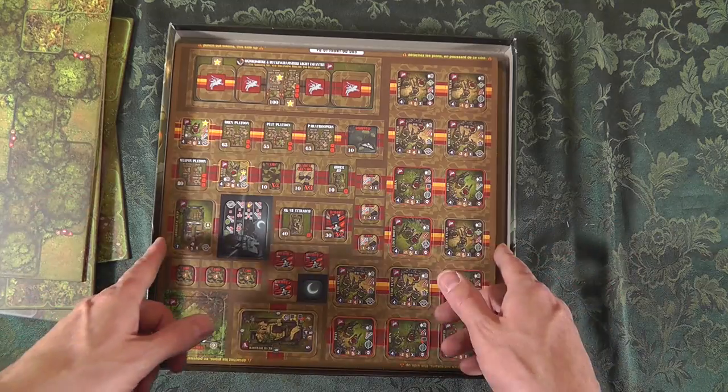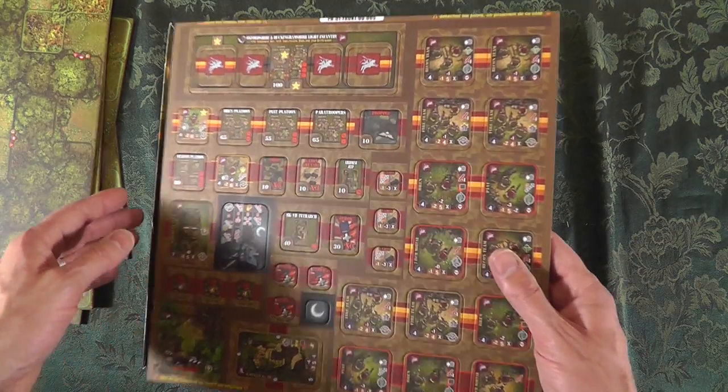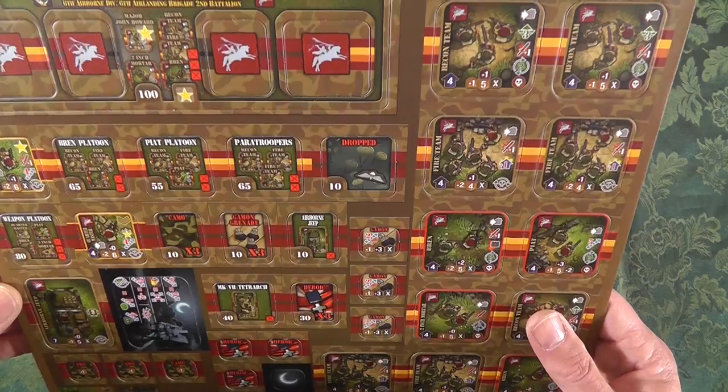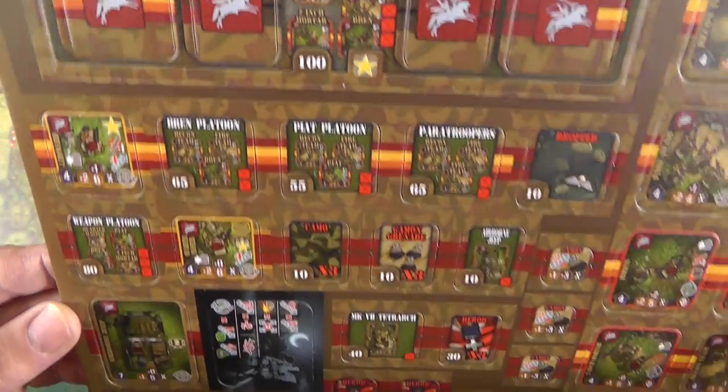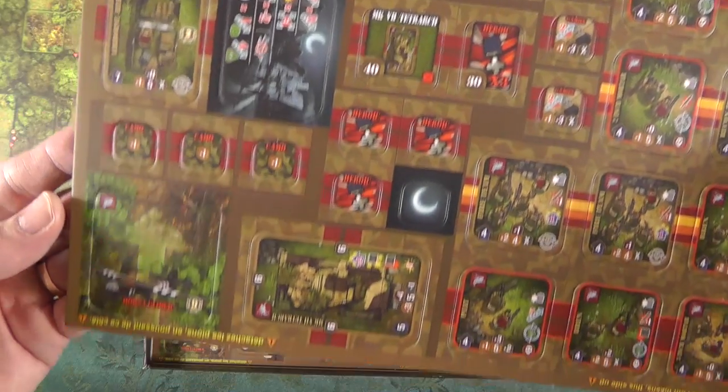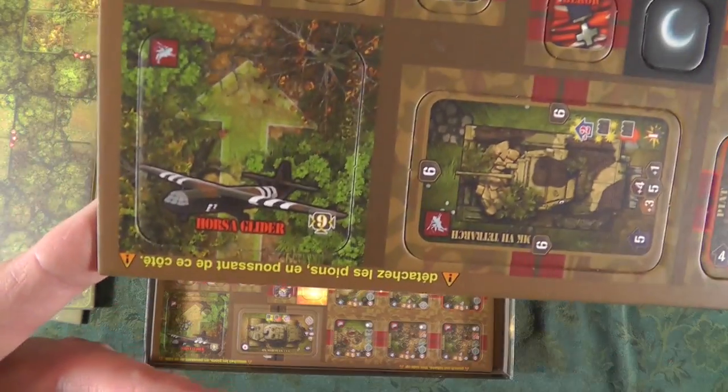It's very much - as I've already explained - a tactical wargame system. Six - they are born. Let's take a look again at the Horsa gliders.